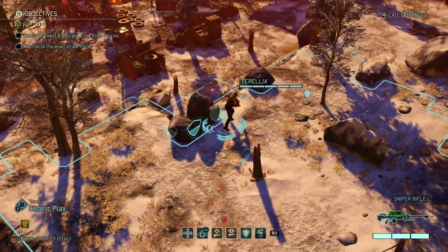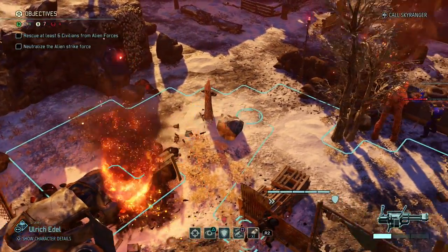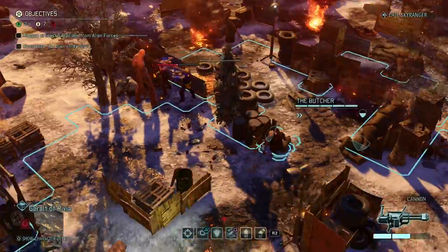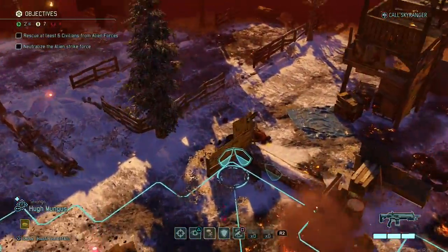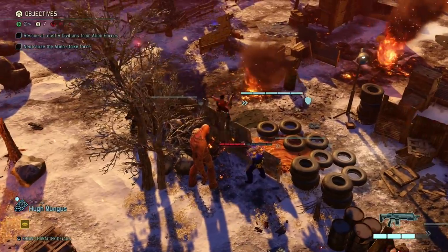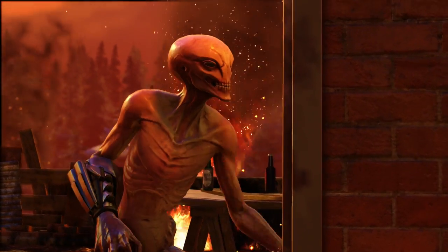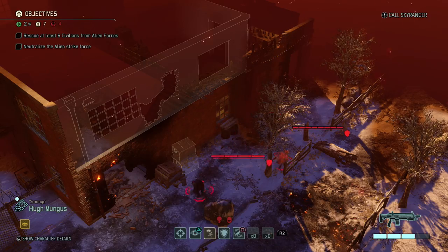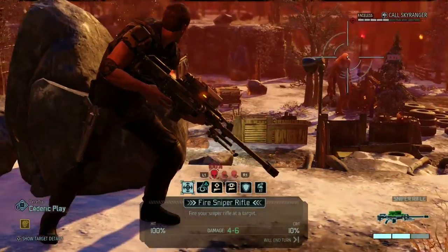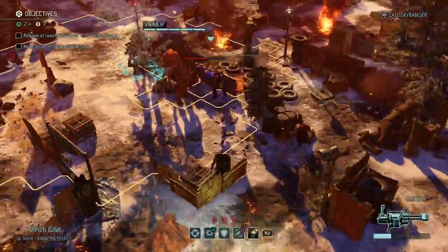We need to book it right now. Cedric should stay put. I move Vryar and Smongo forward to get eyes on the sectoid — we need to kill that thing. The enemies have been killing the most civilians. They've dropped down into a lower position, which is actually good — it means we can lob grenades at them.